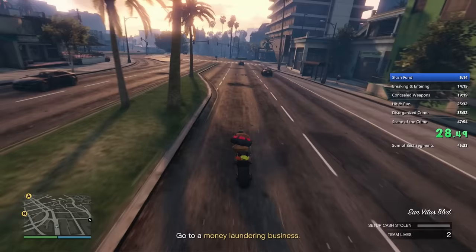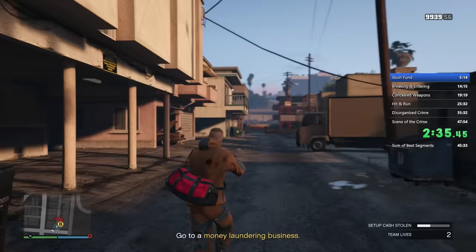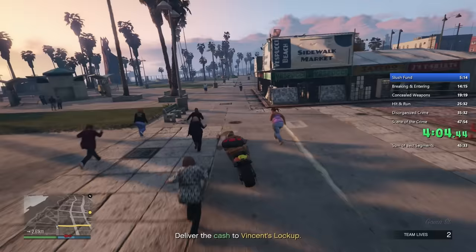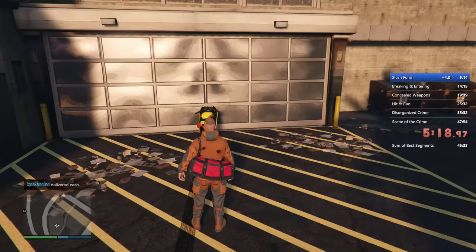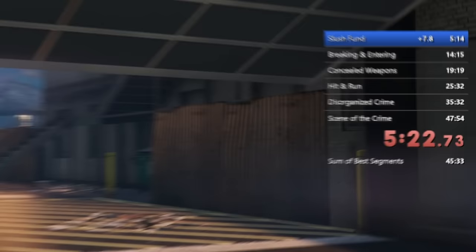Slush Fund is probably the easiest mission in the whole entire raid, and there's really not much optimization about it. It's basically just drive to location A and B as fast as possible, get the money from the washing machines, and drive back. The only other way you can really make this faster is if you can get by without shooting the enemies, or by killing them as fast as possible. Each time is going to be around 5 minutes 10 seconds to 5 minutes 30 seconds, and this time I finished with 5 minutes and 24, which is not terrible.